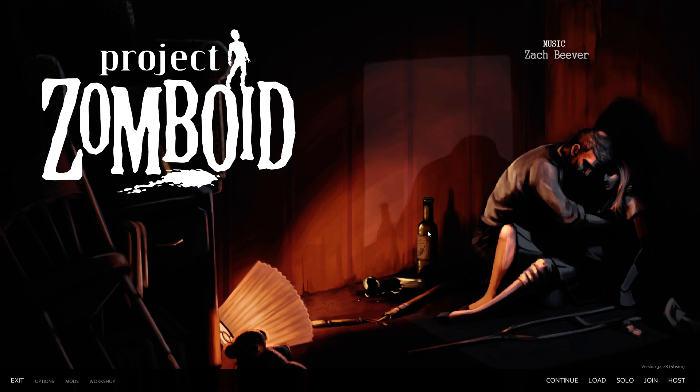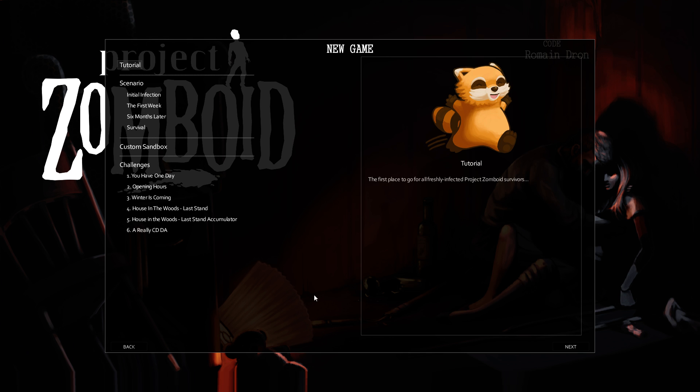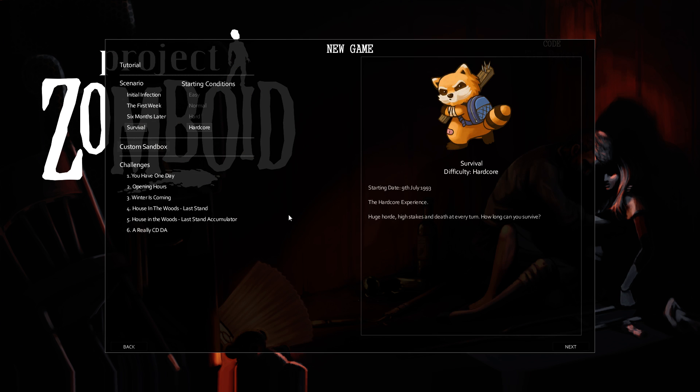Hi everyone, this is Johnny O'Knows. I am playing Project Zomboid version 34.28. I had a comment on one of my videos asking for a full analysis of all the traits and all the professions you can pick when creating a new character. I am not the most scientific with this. I do like creating really crazy characters with really obvious flaws. So I'm going to go through them all and hopefully the information will help some of you pick a character that fits your needs.